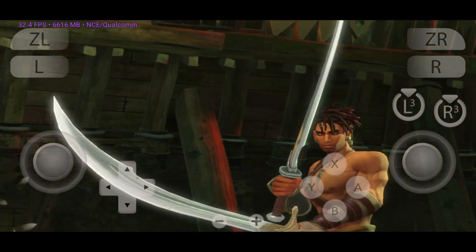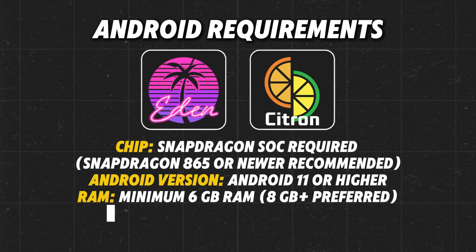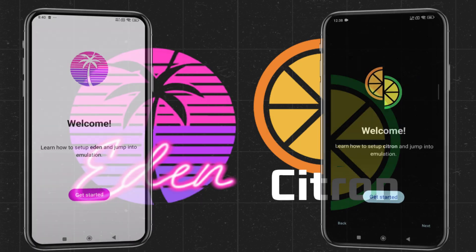Both are based on Yuzu's open-source codebase under GPLv2, so development transparency is part of the ecosystem. To run either Citron or Eden smoothly on Android, a Snapdragon SoC is required — Snapdragon 865 or newer recommended — along with Android 11 or higher, minimum 6GB RAM with 8GB+ preferred, and an Adreno GPU with support for Turnip or custom Mesa drivers. Mali GPUs are not officially supported and will experience graphical issues or crashes.